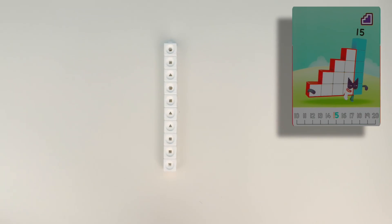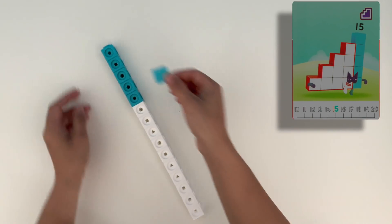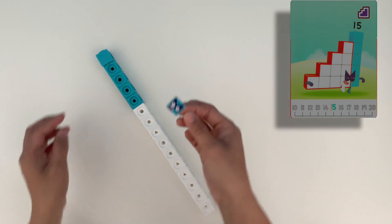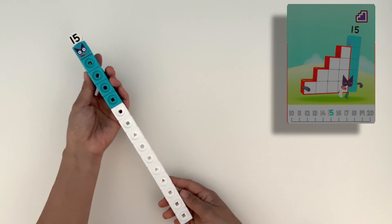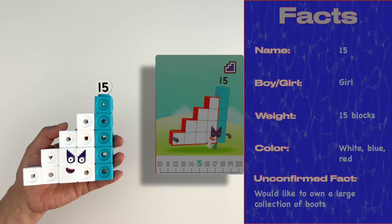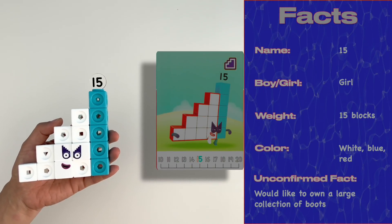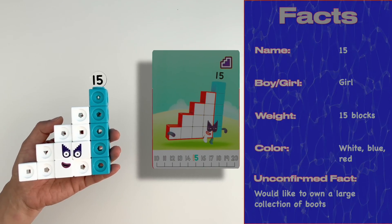Next up, it's 15. 15 is made up of 10 white blocks and 5 blue blocks. Let's not forget his purple step mask — he's a step squad agent after all. And his Numbling. Here's how he looks as a triangle: an official step squad agent. Shh! I wonder what his next secret mission is.